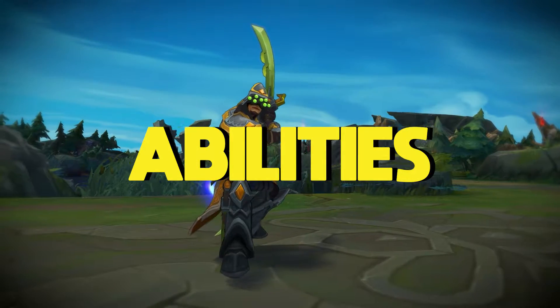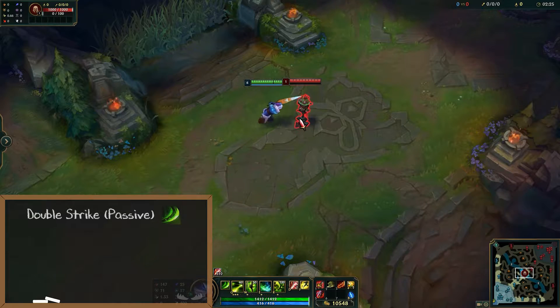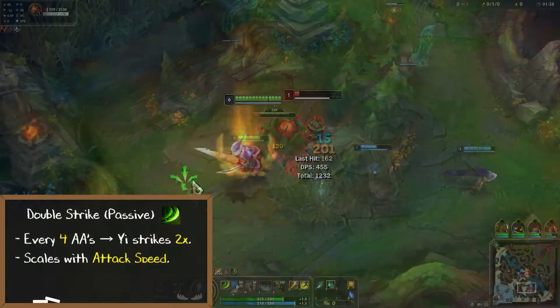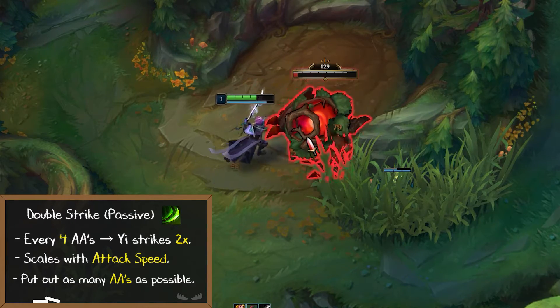Now let's talk about Master Yi's abilities and how to successfully use this kit. Master Yi's passive is called Double Strike. Every few auto attacks you strike your enemy twice. Since you double strike when you're auto attacking an enemy, this passive scales with attack speed. Master Yi's entire kit revolves around putting out as many autos as possible.